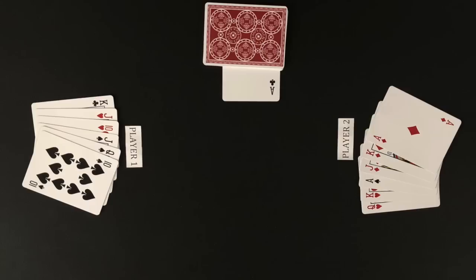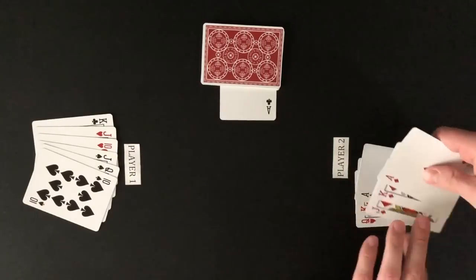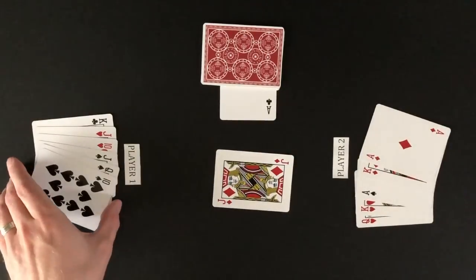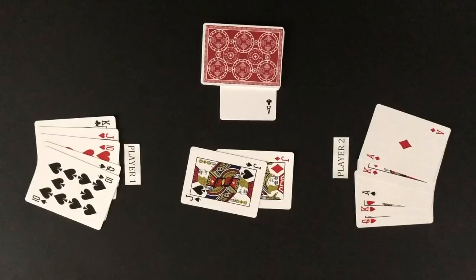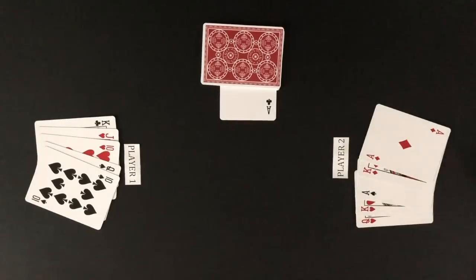Going back to the hand that was dealt earlier, I have flipped up each player's cards for you to see. In an actual game, you will keep your cards hidden from the other players. The game begins with the non-dealer playing the first card. Player two plays the jack of diamonds to start the first trick. Player one can play any card and plays the jack of spades. No trump-suited cards were played, so the player with the highest-ranking card in the lead suit wins the trick. Player two wins the trick.